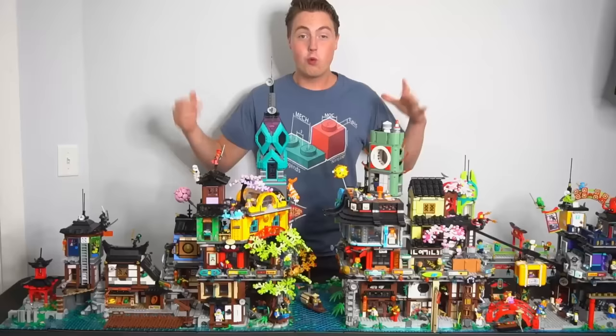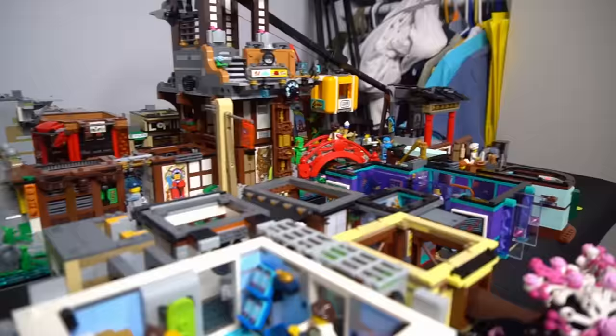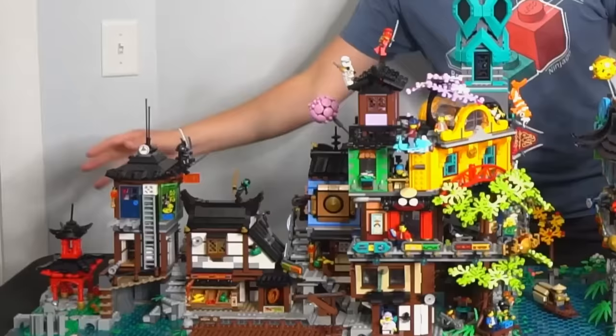When you combine all four of these Ninjago Cities, it comes out to 20,269 parts. That's a lot of LEGO right there. We're going to go from left to right, starting with this Zane Memorial and Little Red Pagoda.